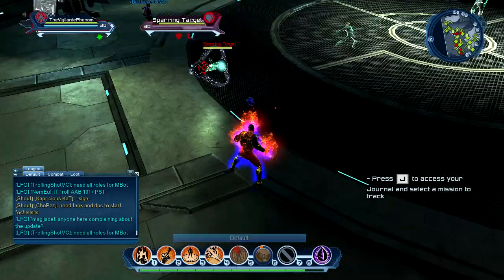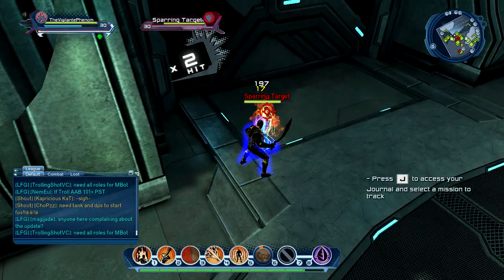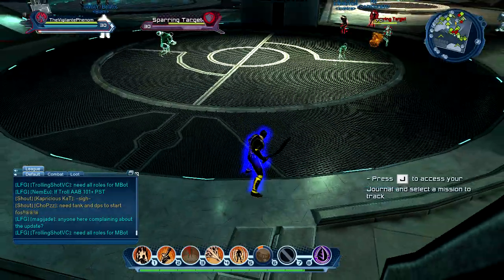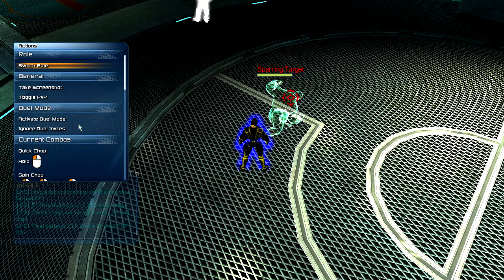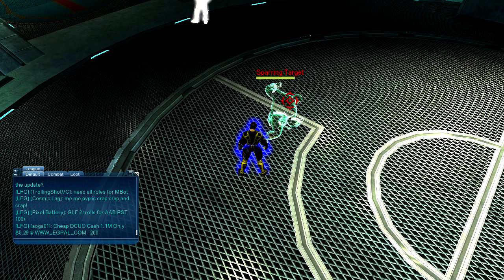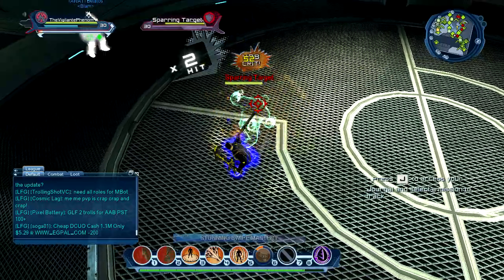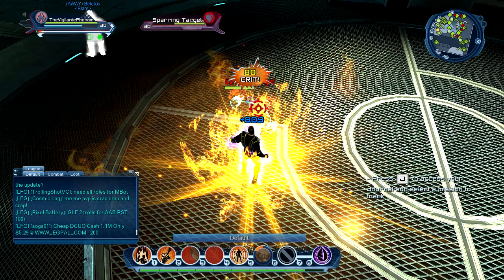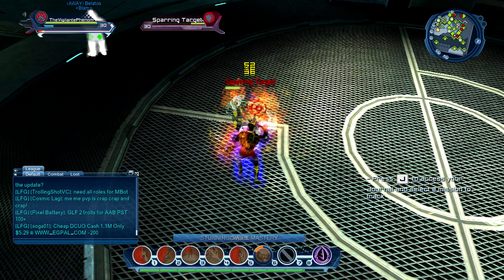After you knock them to the ground with slot three, you want to break their block if they have it on, then tap, hold, hold — as you can see there, that brought out the dual wield weapons. So let's look at the skill tree: stunning swipe mastery is tap, hold, hold. Buff yourself — you saw that 408 crit, 800 normal damage. Then knock them down, use overheat and fiery weapon again, do the rotation, and as you can see I just hit 500.